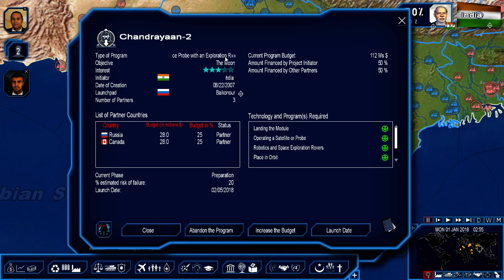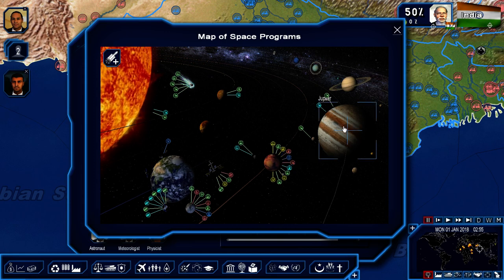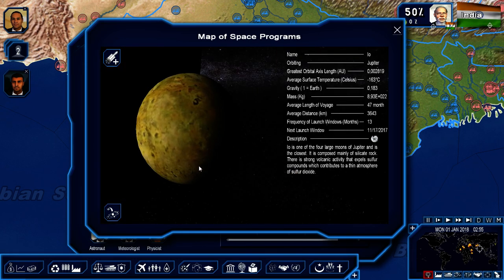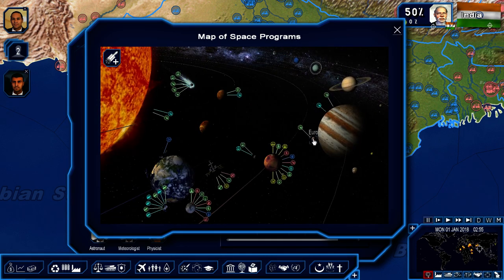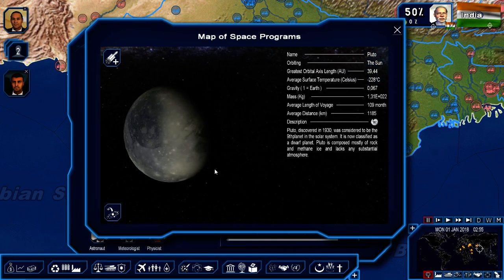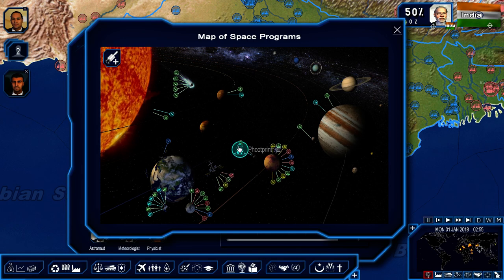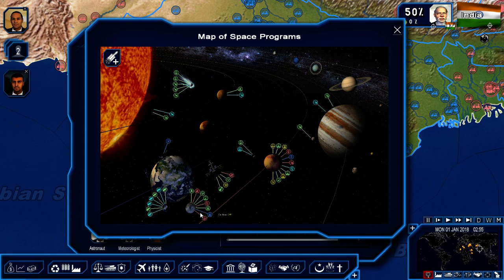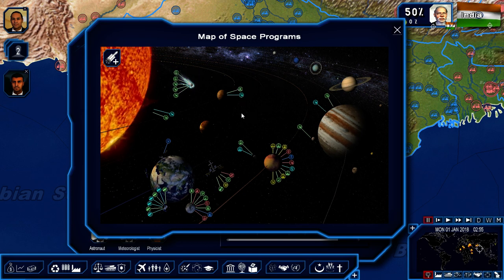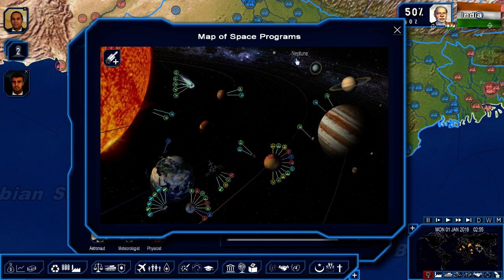The blue ones are ours. There's a space probe with exploration robot — objective is the Moon. We're going to the Moon! I can click on moons of Jupiter — Io, Europa — wait a minute, Pluto! We could go to Pluto. I like Kerbal Space Program — I never really had the time to master it, but I love the space concept. I haven't played Buzz Aldrin's space program yet, but I'd like to. And there might be Surviving Mars coming up too.